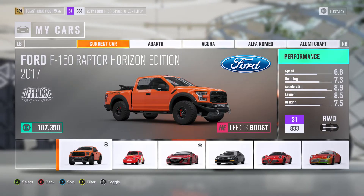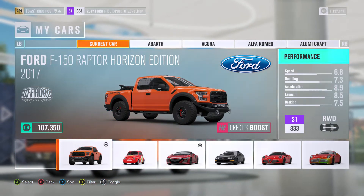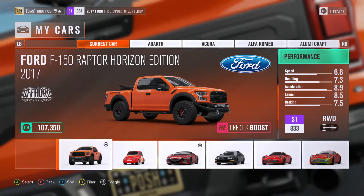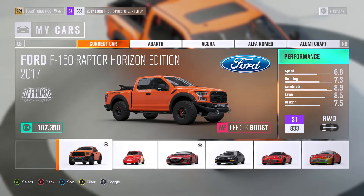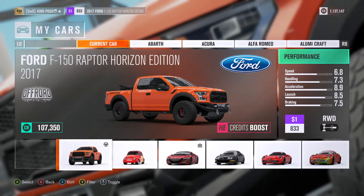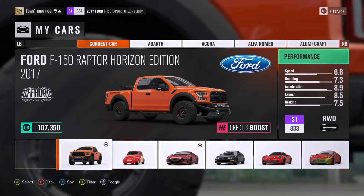That is the quickest way to get the car. In five minutes you could have the new Horizon Edition car, without going into an online public lobby and going against 12 people with a super small chance of even trying to get it. These things are selling for a million dollars on the auction house right now.